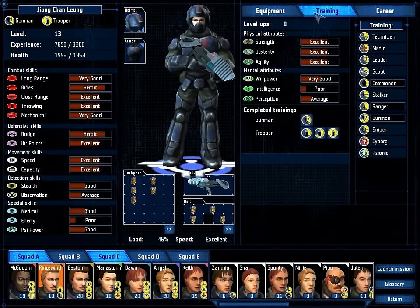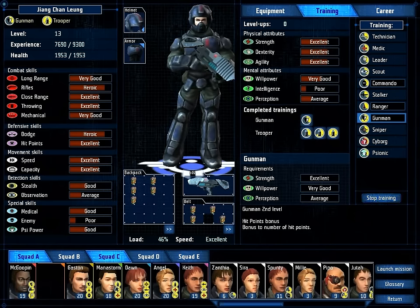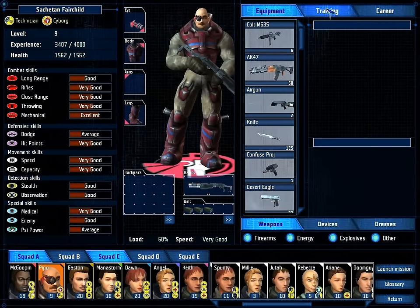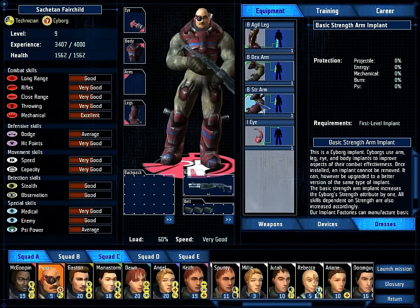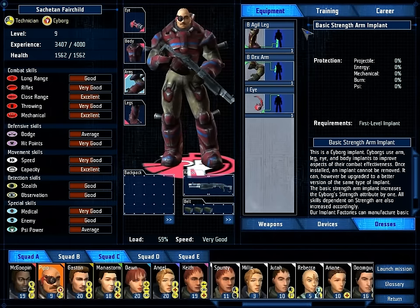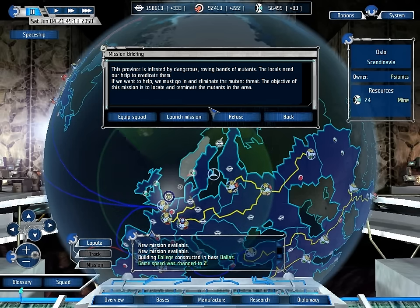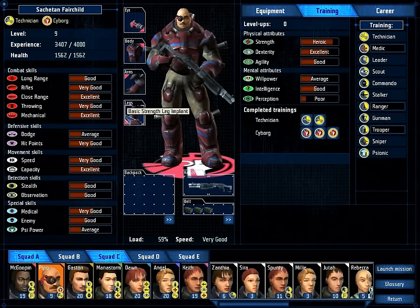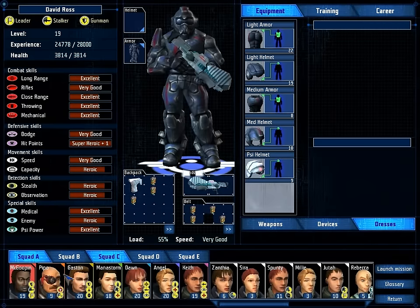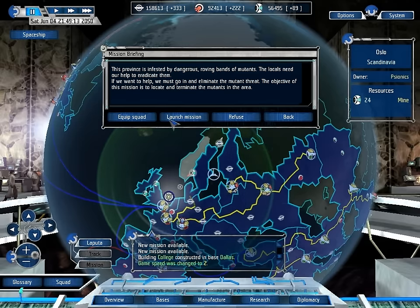Which is just eliminate mutants. We start training here so that we can get him up to that gunman level. We need to start using Peepo a little more. So Peepo, welcome to the squad again. We need to also start looking at the equipment you have here - basic strength arm, yes, that would improve your strength, which means your close range is better. We also definitely want to start thinking about building more implant facilities. We don't have heavy armour yet, and most of our squad can actually use it. So let's launch a mission!